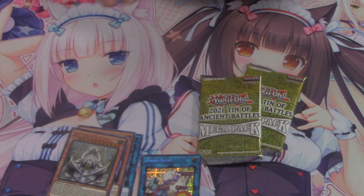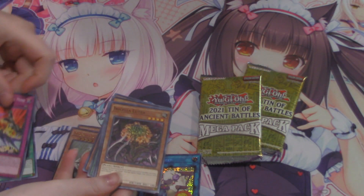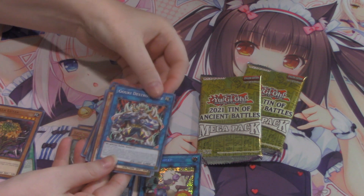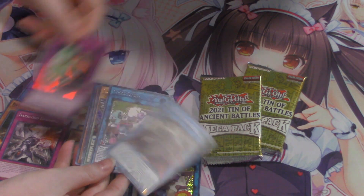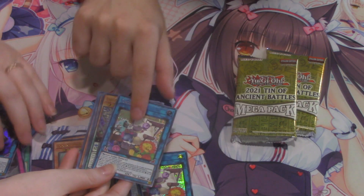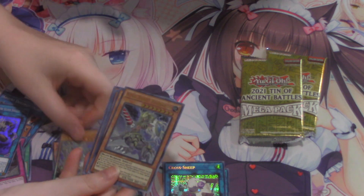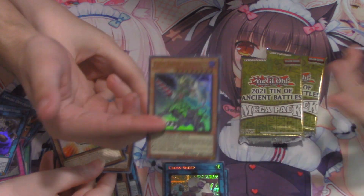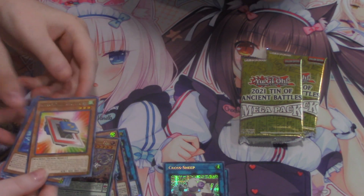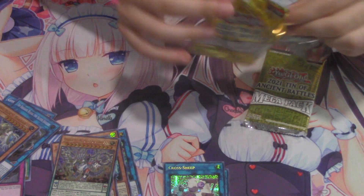I'm going to have to tell Amanda which cards are good — she's going to pull a Crossout Designator and be like, 'guys, is this good?' I'll give her a hint: get to the holo. She pulled All Eyes Pendulum as an ultra — that's actually a very good pull! King Beast looks dope too, even if it's not competitively good. Let me know in the comments who pulled better.